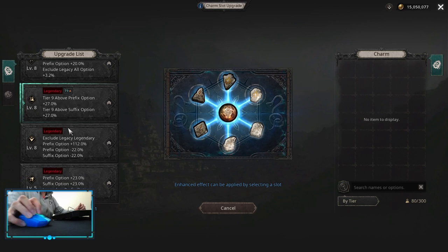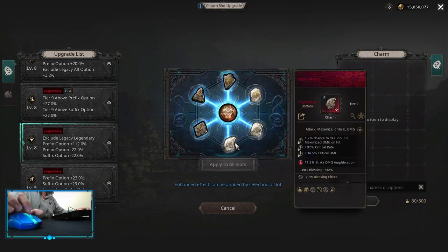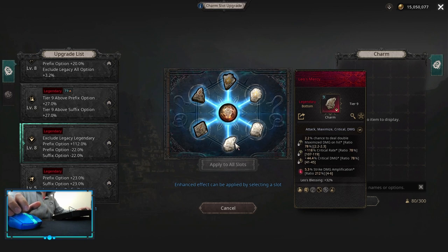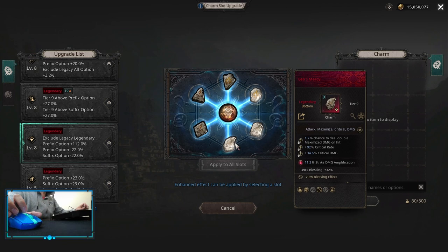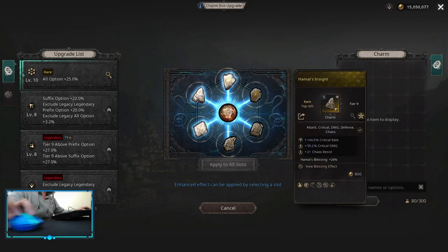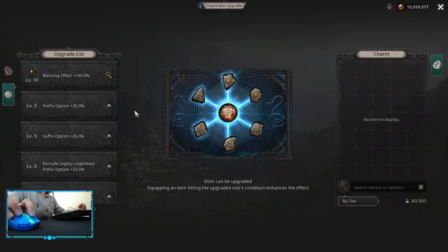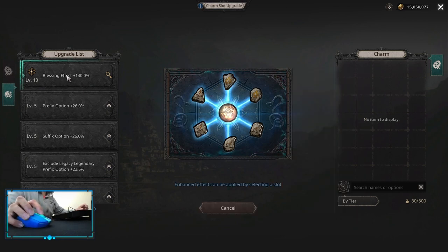Legendary upgrade slots are kind of hard to fulfill. This particular one is interesting because it reduces the prefix and suffix options but increases the legendary prefix — my default legendary prefix is 5.3% but with this it becomes 11.2%, which is really good since cause strike damage amplification is gonna be more than what the non-legendary prefixes and suffixes offer. When you reach level 10 you can apply it to all slots, affecting every single slot — though for me it only affects yellow charms, not legendary ones. This is really good to apply to all slots early, same goes for the chaos star.